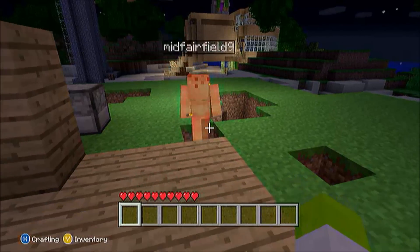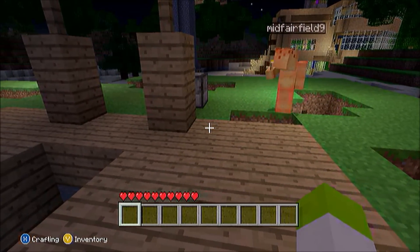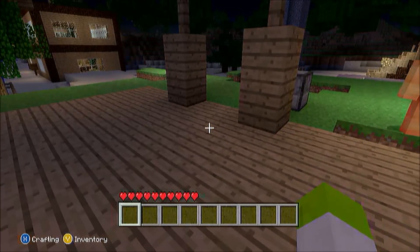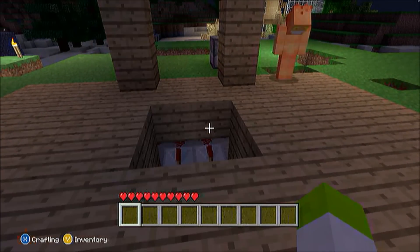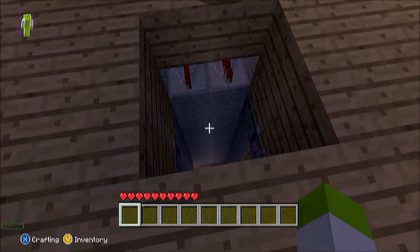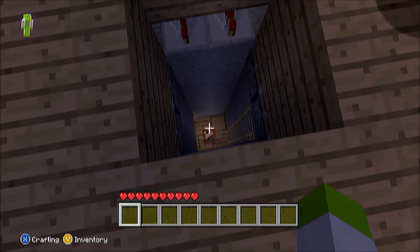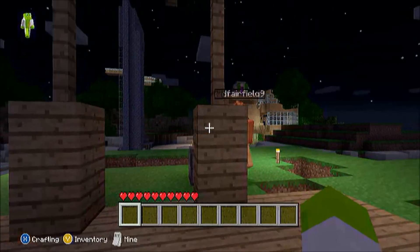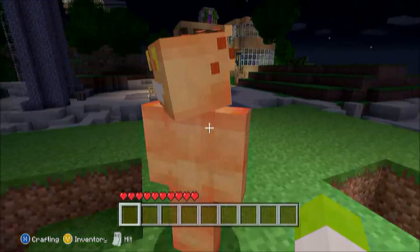We have to make a switch. This is what you call a sticky piston trap door. I can see the buttons — but yeah, that's what happens. I don't know how we're going to get back up because the ladders don't work. We'll figure it out. So yeah, that's his house for now.